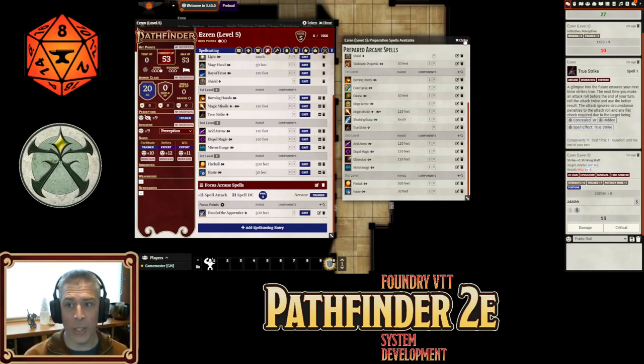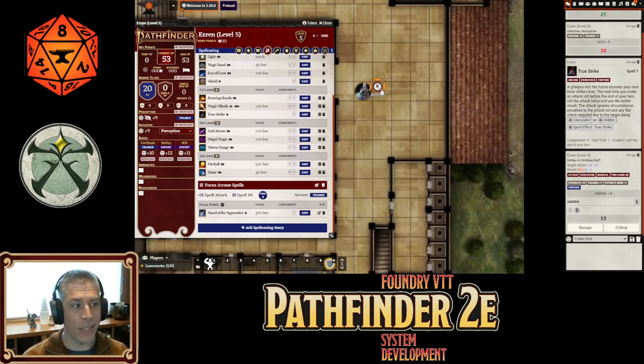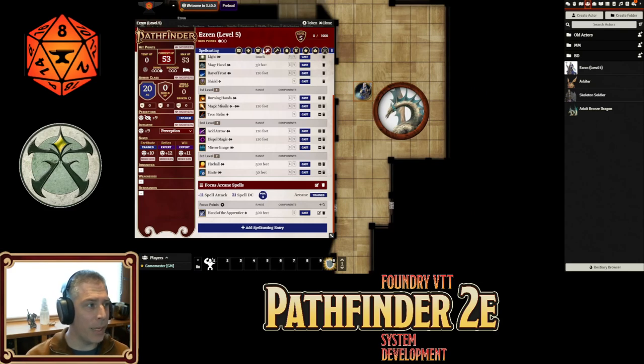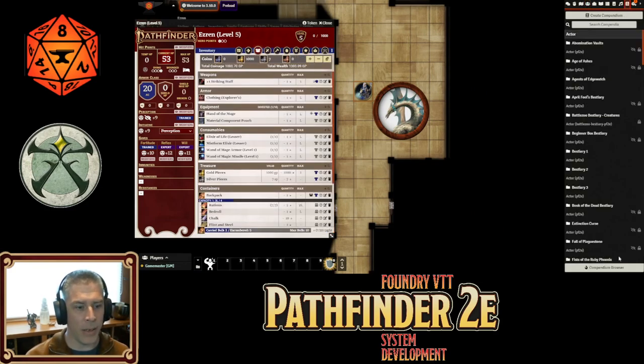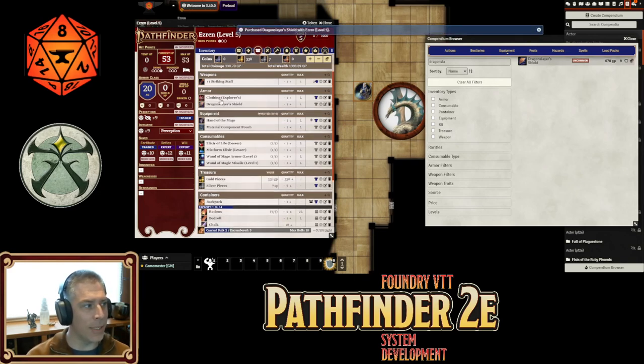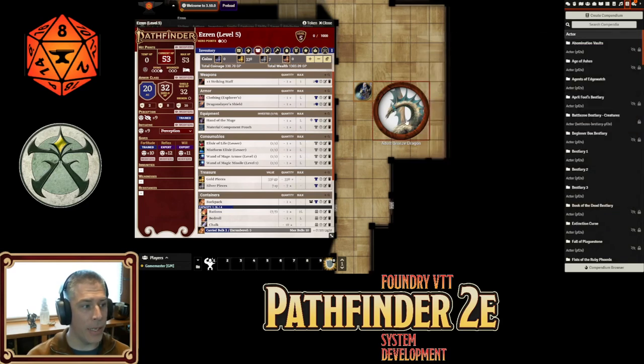Let's say Ezrin's having a really bad day and an adult bronze dragon shows up — because that's just the kind of luck Ezrin has. Well, Ezrin was smart: he opened the compendium browser ahead of time, found a dragon slayer shield, clicked the buy item button, and the gold was deducted. Ezrin now has a dragon slayer shield, which we equip.